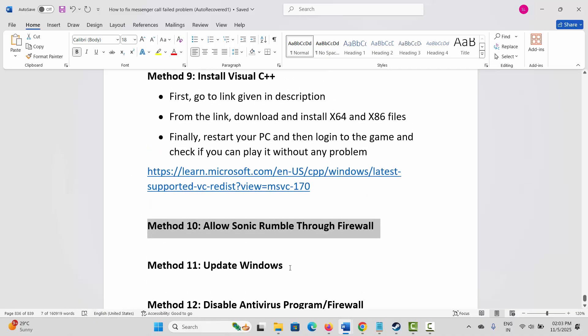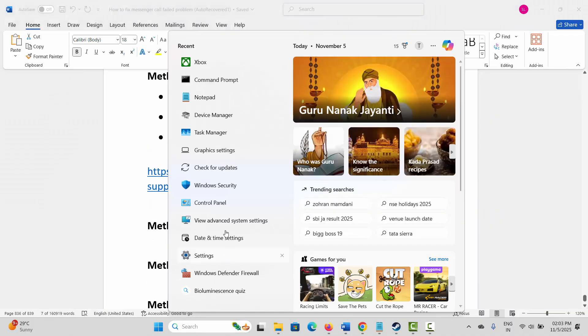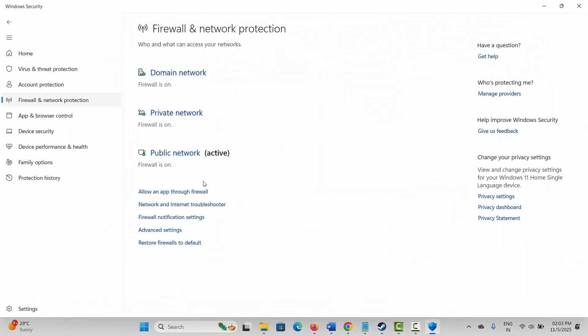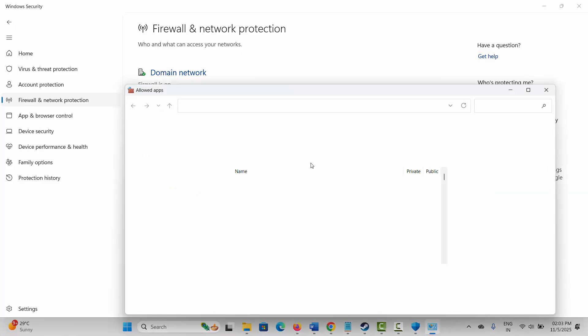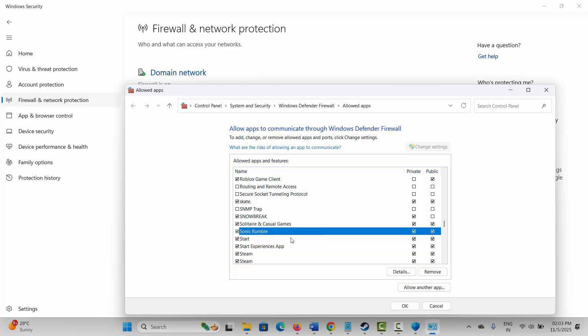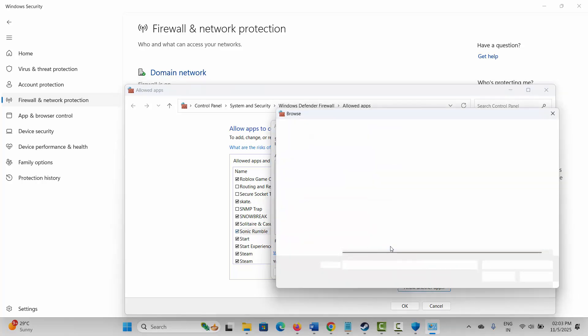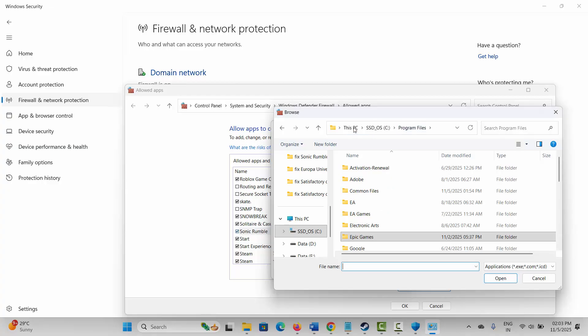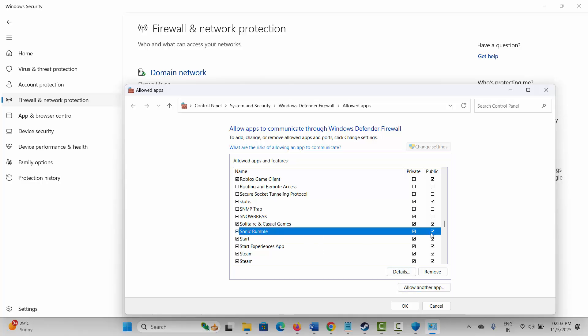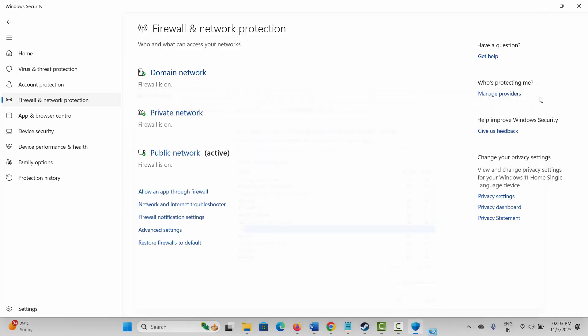Next method is to allow the game through the firewall. For that, go to Windows Search, search for Windows Security, click on Firewall and Network Protection, then Allow an app through firewall. Click on Change Settings and search for the game. If you can't find the game, click on Allow Another App, click on Browse, go to the game folder, select the game application and add it to the list. After adding it, make sure both private and public boxes are ticked, then click OK. Launch the game and see if it helps.